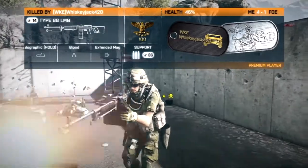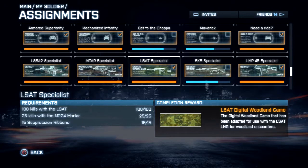In this video I'm going to be explaining the best ways I've found to unlock three camos that came with premium quite some time back: the LSAT camo, the MTAR camo, and the L96. Let's get started. The first one is the LSAT. In order to unlock the LSAT Digital Woodland camo, you must first complete the LSAT Specialist assignment, which requires 100 kills with the LSAT, 25 kills with the M224 mortar, and 15 suppression ribbons.